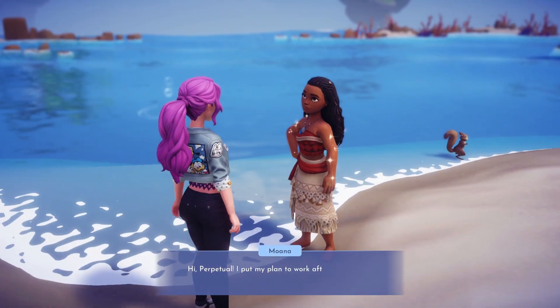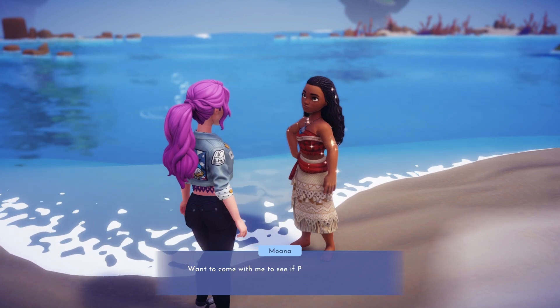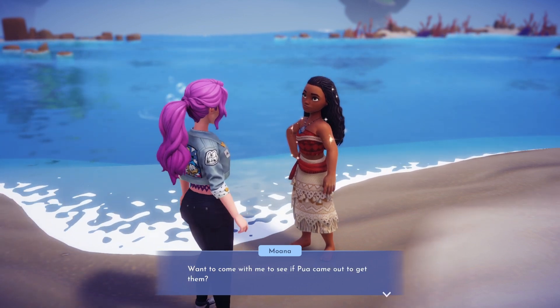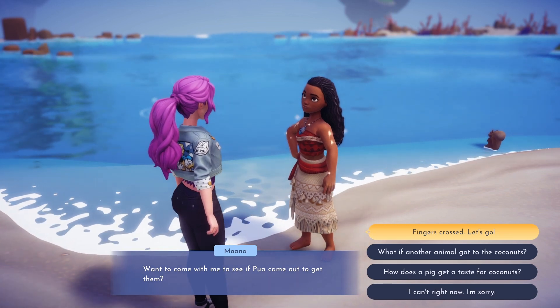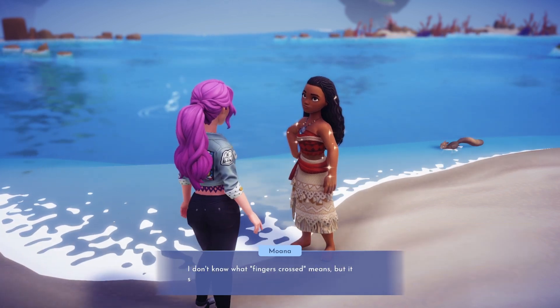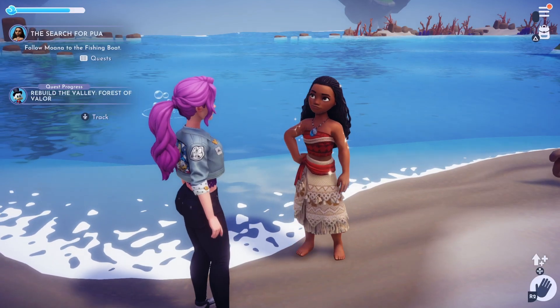Welcome back valley friends! Today we're continuing our adventures with Moana in the quest: The Search for Pua. To unlock this quest, you will need to reach level 8 friendship with Moana and you will need to have Remy in your valley. Once you've met all the requirements, you can chat to Moana to continue searching for our lost friend Pua.